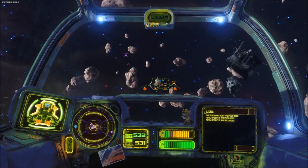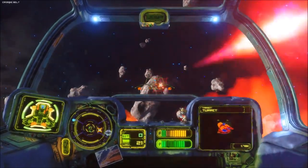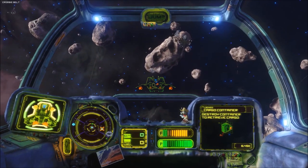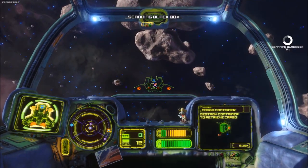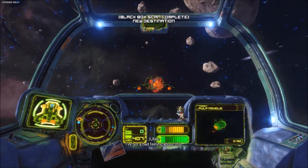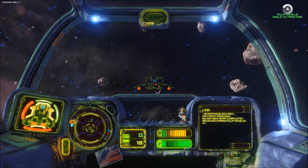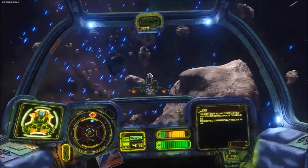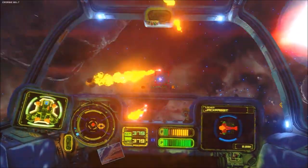All righty, here we go! Scan complete. There we go — a black box. Well, well, well. I've got a bad feeling about this. There are multiple containers — we're going to hang out here and kill some stuff. They're going to try... well, I don't know. Go see what this cargo container has.